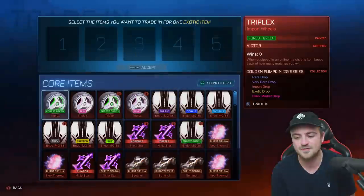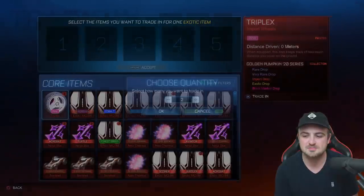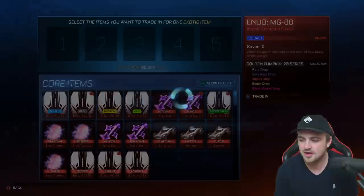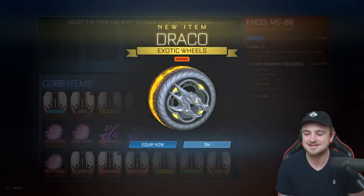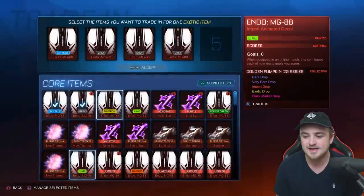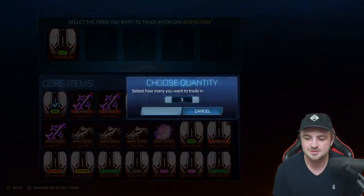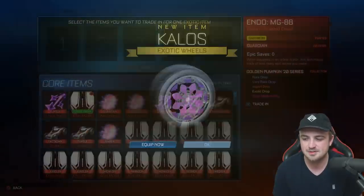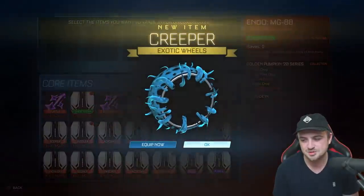We're going to absolutely smash through these. If you like me doing the import-to-exotic trade-ups first and then the black markets, be sure to let me know - thought it'd be cool to mix it up today. Getting painted Dracos is going to be interesting; if I get a white one, that is an absolute dub. I have no idea what the value of white Dracos is right now, but it would definitely be worth keeping a titanium white Draco wheel.